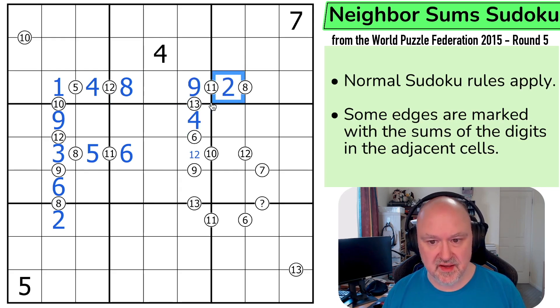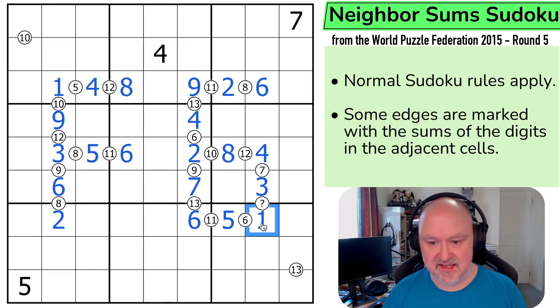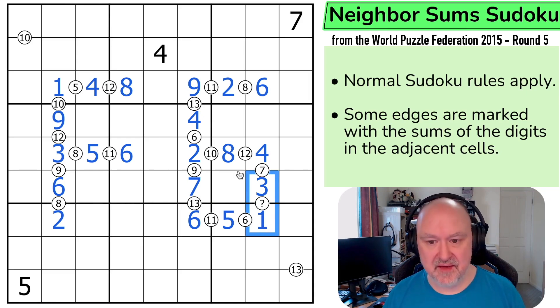9 plus 2 is 11. 2 plus 6 is 8. 4 plus 2 is 6. 2 plus 8 is 10. 8 plus 4 is 12. 4 plus 3 is 7. 2 plus 7 is 9. 7 plus 6 is 13. 6 plus 5 is 11. And 5 plus 1 is 6. And this question mark turned out to be a 4. Absolutely lovely. Now I have to do some Sudoku.